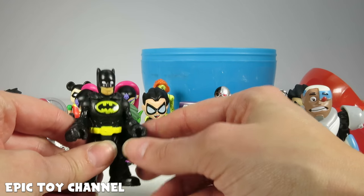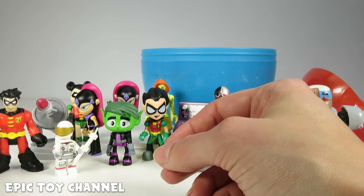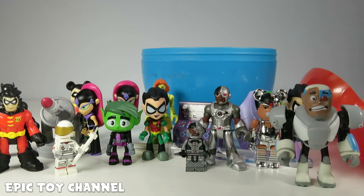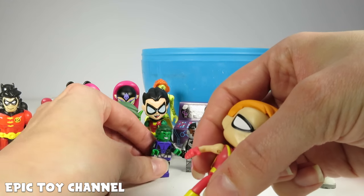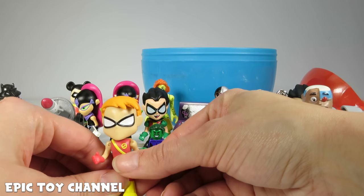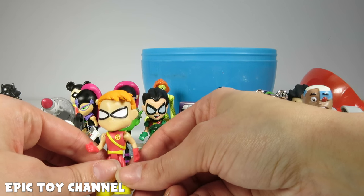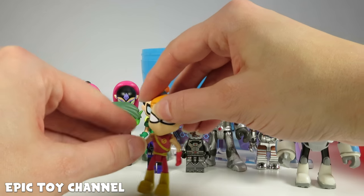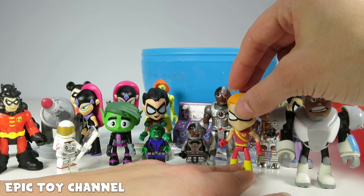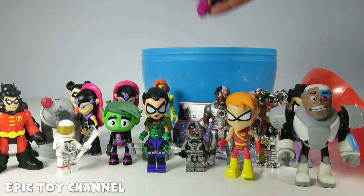Imaginext Batman! We've got a lot of Imaginext guys here because they have some cool DC superheroes — Robin, Batman, he's been in a couple of our Teen Titans parodies. Cyborg, Poison Ivy, they're pretty fun! We've got Lego Beast Boy next to regular Teen Titans Beast Boy. And Speedy! Speedy comes in the set with Starfire the Terrible! We did an epic video with Speedy versus Robin wanting to go on a date with Starfire, and she turned into Starfire the Terrible! It was so funny and we laughed so hard. Have you seen that video?